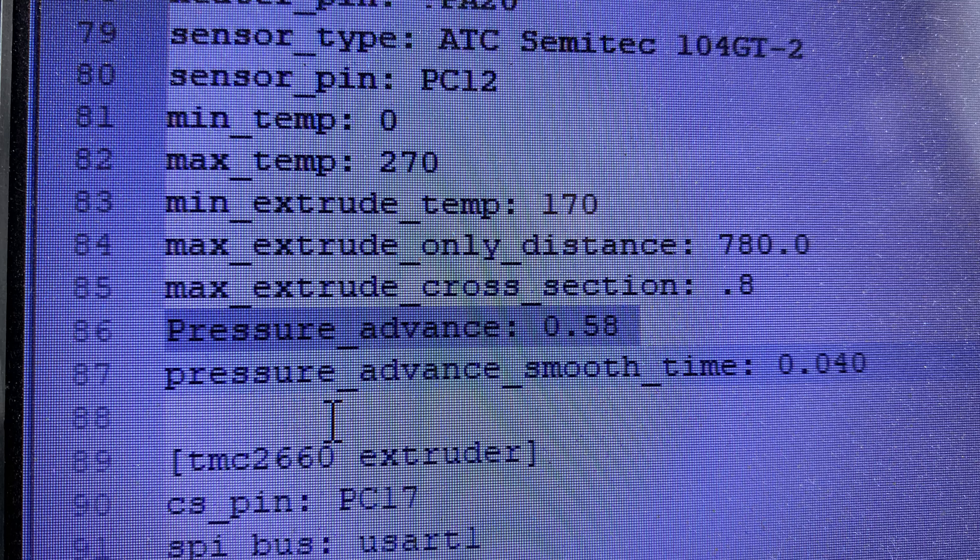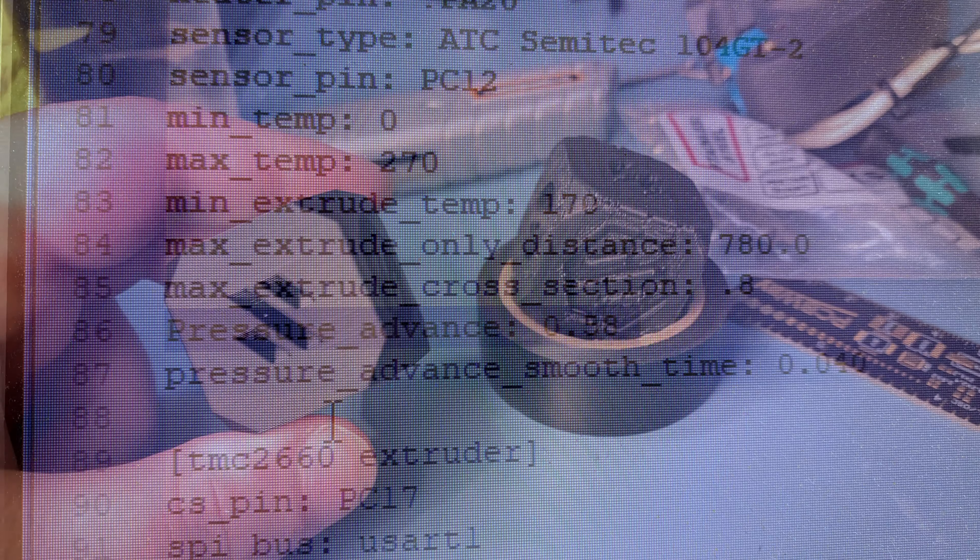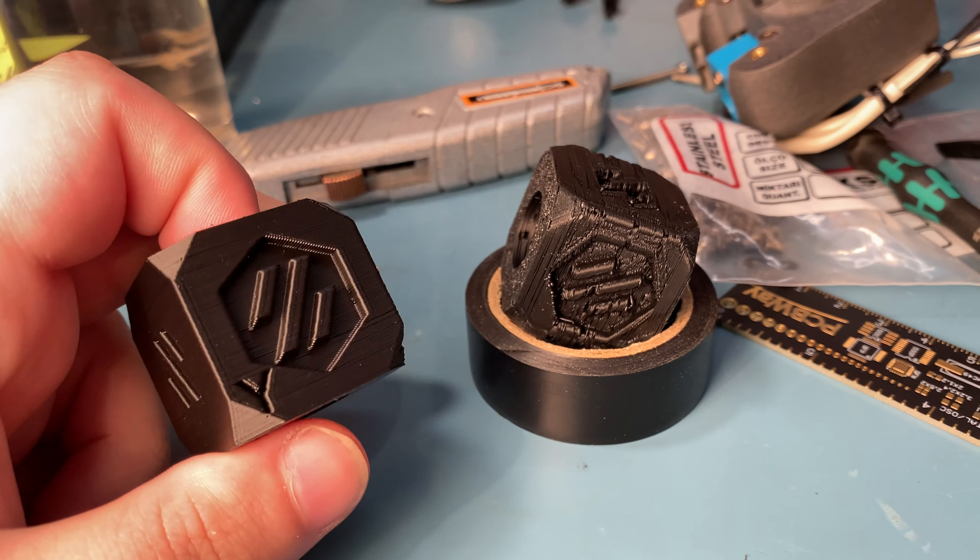I was right — I had left pressure advance enabled. I don't know how this happened since I did create the file from scratch, but I did copy-paste a few parts and I guess I skipped that. It definitely should have been set to zero, because pressure advance needs to be set for your specific printer. I was also moving from a Bowden extruder, so it definitely needed to be reset. I set it to zero and did another print.